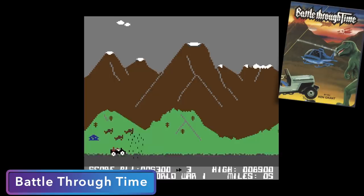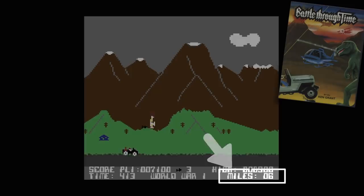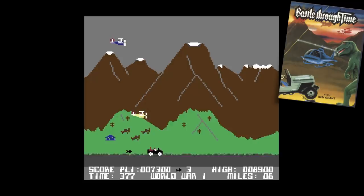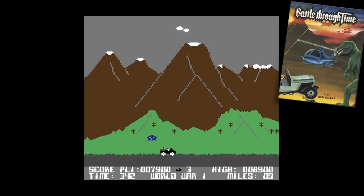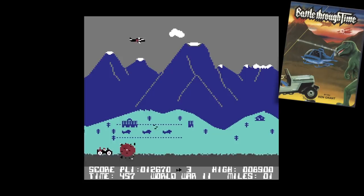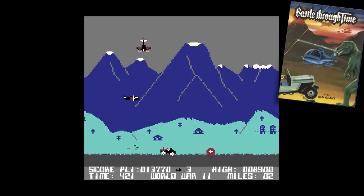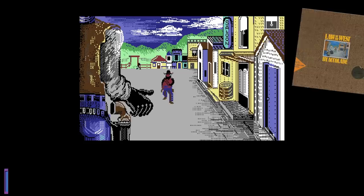Next up is Battle Through Time, which is kind of a cross between Moon Patrol and maybe Time Pilot. You control a Jeep driving through a landscape trying to reach the 10-mile mark, while avoiding obstacles on the ground as well as aircraft flying above dropping bombs. When you shoot the aircraft out of the sky, they fall towards you, giving you something extra to either shoot down or dodge. If you make it to the 10-mile mark, you'll leap forward in time — the landscape and enemies will change, which is what makes it similar to Time Pilot. It's a tough game because it plays a little bit faster than Moon Patrol, but it has a really cool surprise ending if you get that far. Just assume that if you go far enough in time, things might get really bad.